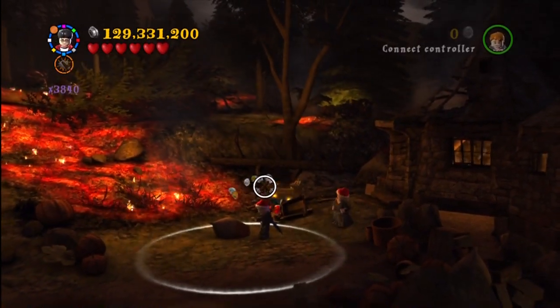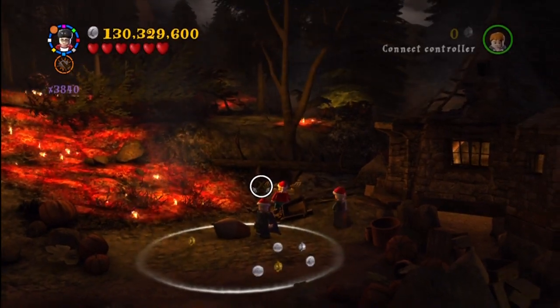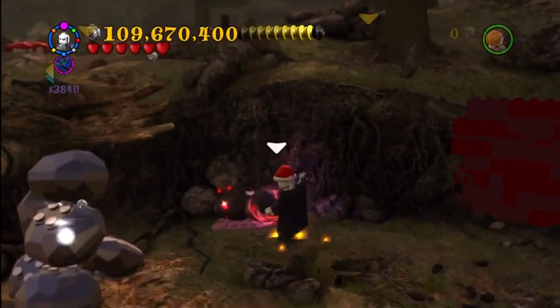This is another story mission — this is the very end of Year 6. I believe this is called Horcrux in the Hand. Before you enter that duel which ends the mission, be sure to walk around and use that strong pull to get it.